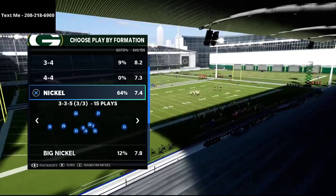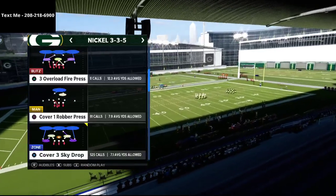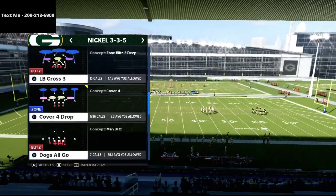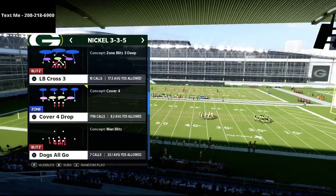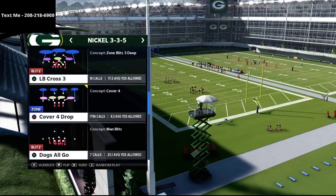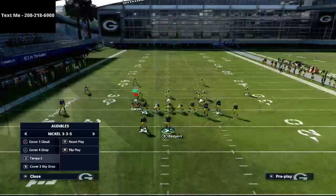Play verticals is probably one of the most underrated plays at this point in Madden 21, because a lot of people don't realize how powerful it is, especially when you're seeing a lot of zone coverages.